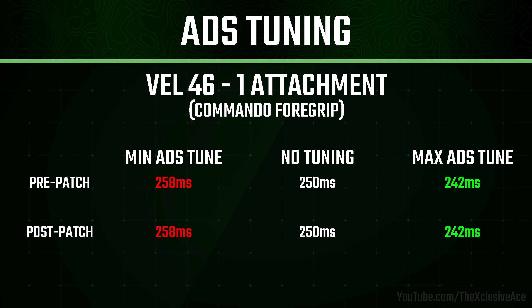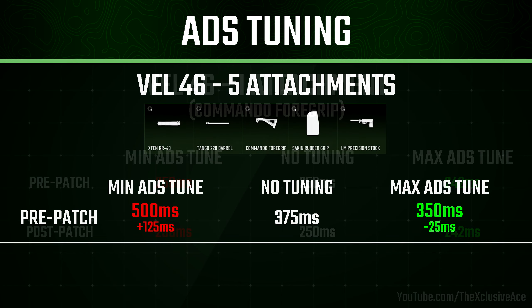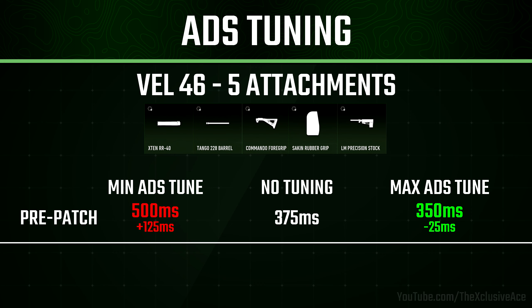Post-patch, nothing measurable has changed there, and that's totally fine. Now let's look at the VEL 46 with a combination of five attachments, where I tuned all attachments either in the direction of aim down sight time or away from it to see the min and max values. Pre-patch, before Season 2, when we tuned in the maximum direction of aim down sight speed on every single attachment, we were only getting a 25 millisecond improvement overall. Whereas if we tuned everything away from aim down sight speed, we would increase our aim down sight time by 125 milliseconds.